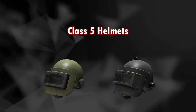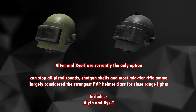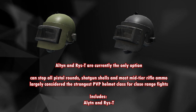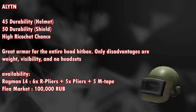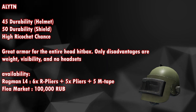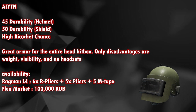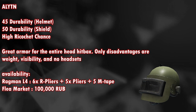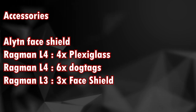Next is the class 5 armor. There are only two helmets available in this class — the Alten and the Rez T, the latter introduced in the 12.8 update. Class 5 can stop all pistol rounds, shotgun shells, and most mid-tier rifle ammo, and is largely considered the strongest PvP helmet class for close-range fights. The Alten has 45 durability and 50 face shield durability with a high ricochet chance — great armor for the entire head hitbox. The only disadvantages are weight, visibility, and no headsets allowed. Available from Ragman level 4 for around 6 pliers, 5 pliers, and 5 m-tapes, or from the flea market for around 100,000 rubles. The face shield is available from Ragman for 4 plexiglass, 6 dog tags, or 3 face shields.